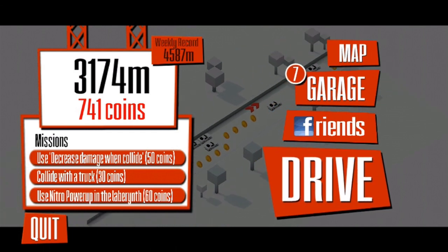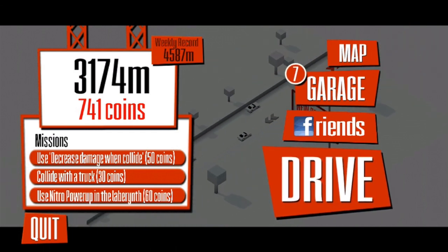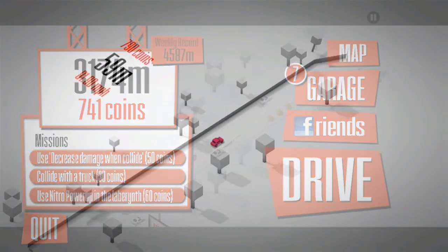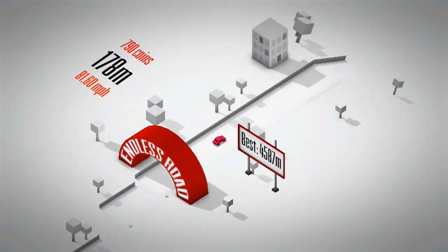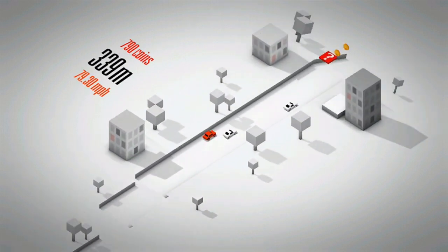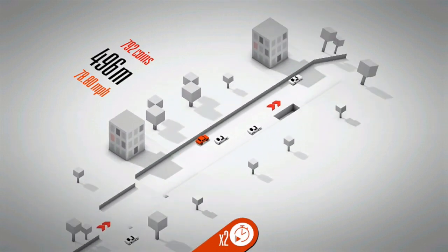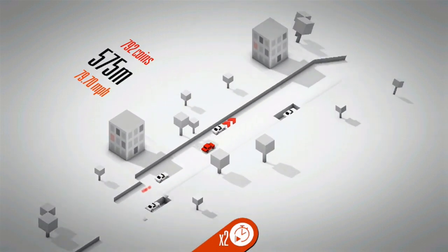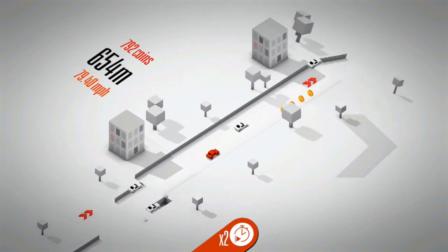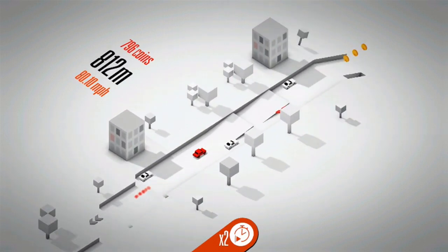Now the thing that sets this game apart, other than its beautiful art style, is the fact that you need to maintain a certain speed. The world itself is traveling at 80 miles per hour and your job is to maintain at least that speed. As you speed up, your car changes color — as you get faster, you progressively turn more and more pink. As you slow down, your car turns yellow and then green. You need to maintain a minimum speed of 80 miles per hour in order to outrun the collapsing city.